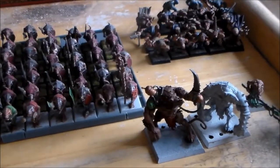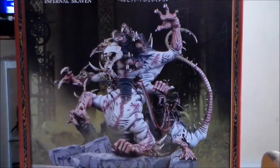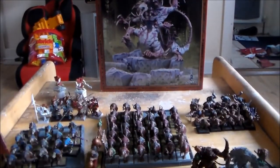The only guy not yet taken out of the box is the Hell Pit Abomination — this big badass — at 250 points. That's with the warpstone upgrade on it: the base cost is 235 and with that upgrade it's 250. So that's it — 1479 points in total.